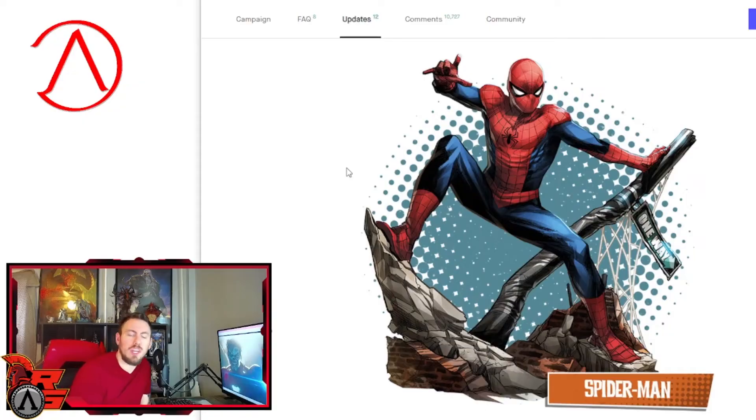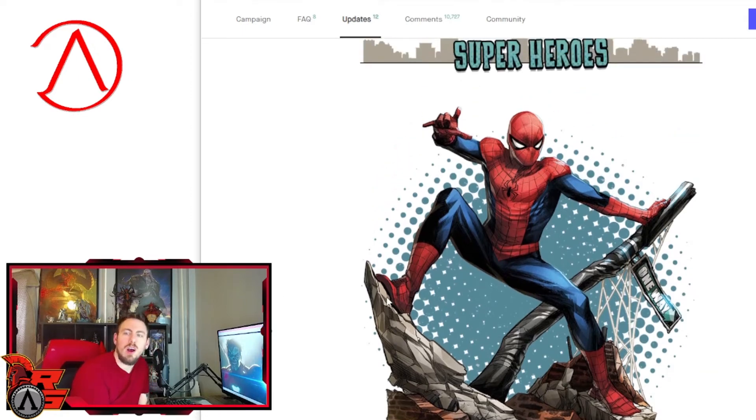Moving on to the heroes. So we got Spider-Man. Just to say again, when I'm talking about hero mode in these, that's when you are the superhero and zombie superheroes are coming out to attack you. When I talk about zombie mode, it is when you are a zombie superhero and this hero comes out to stop you.